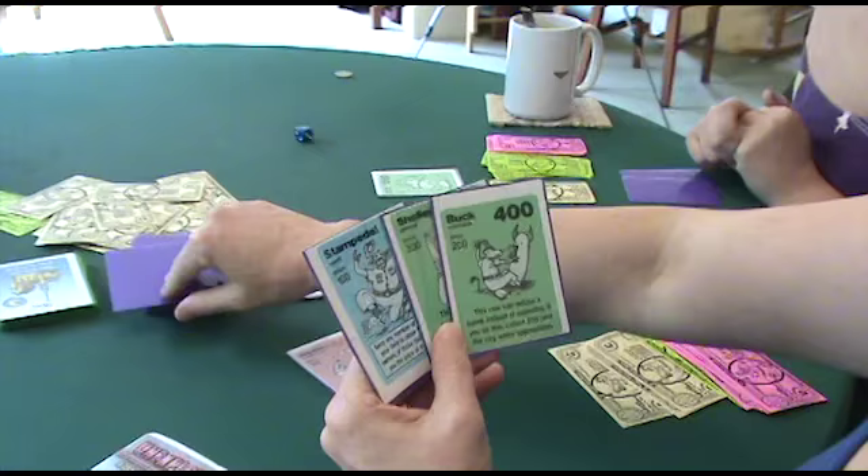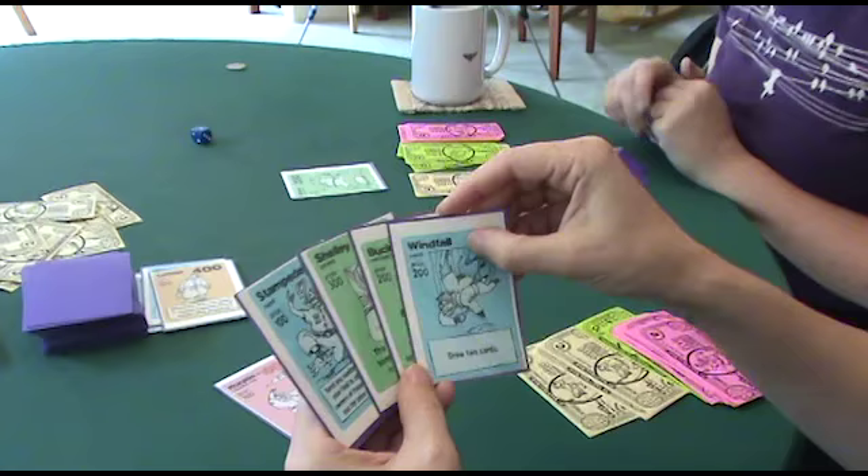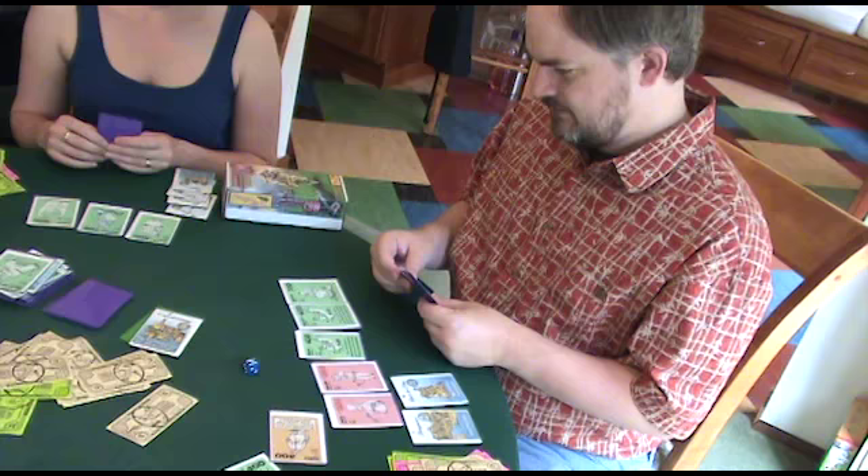On your turn, you draw two cards. The cards in your hand represent cows and events. You can play as many cards as you want. You can play cows into your own field, or you can play cows on somebody else and then they have to buy them. You can also play events.